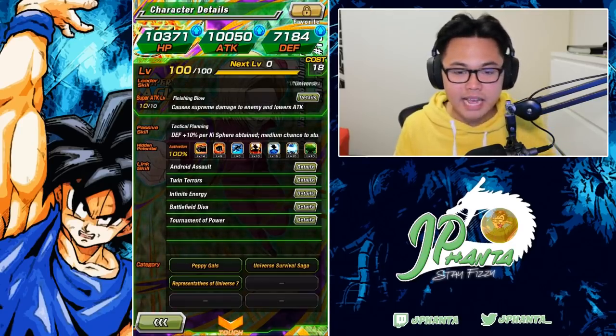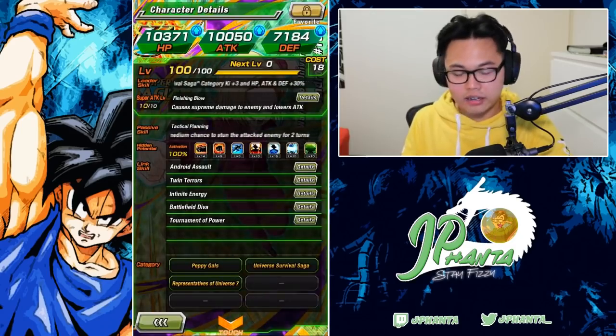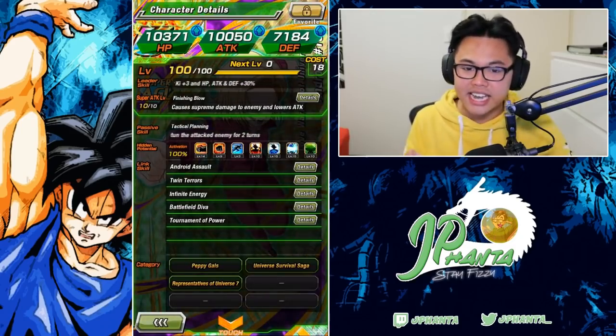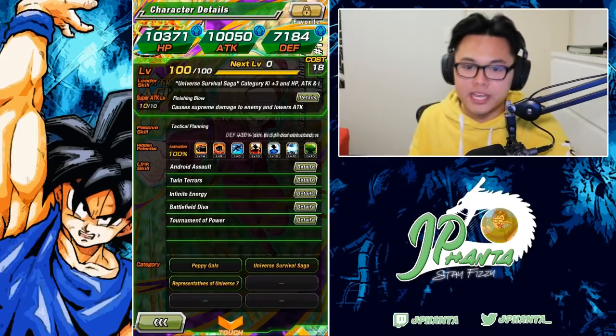Her link skills are pretty much the exact same, except she has Battlefield Diva with 2 ki instead of Shocking Speed like 17 has. Tournament Power is still there. She also gets an additional category, which is Peppy Girls.